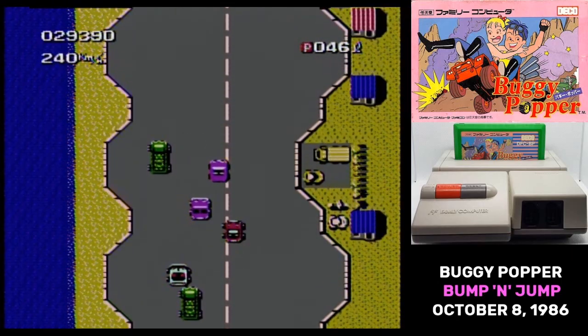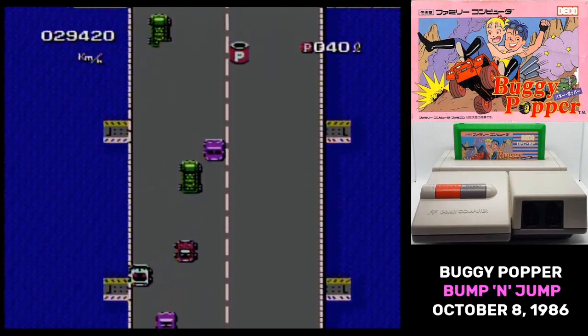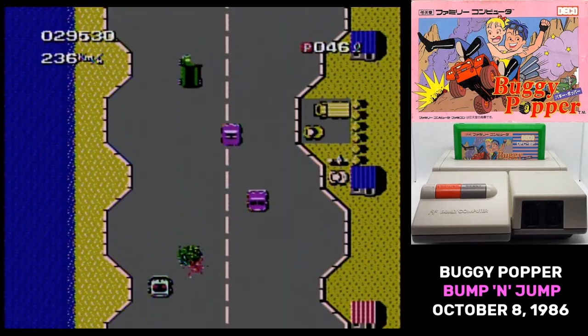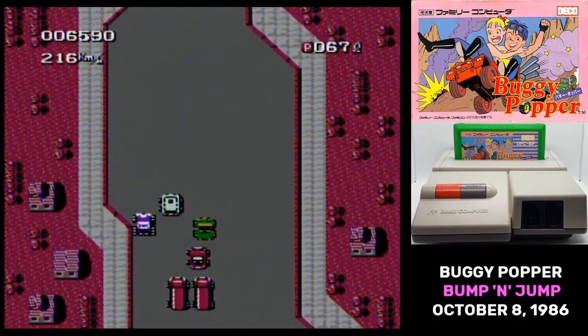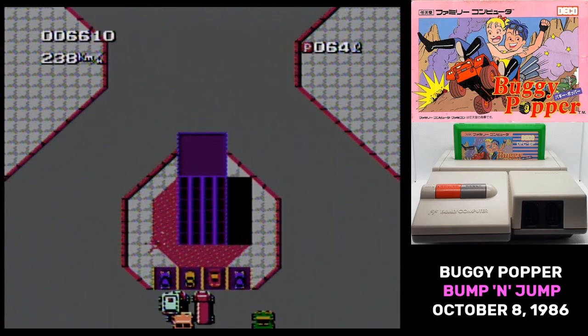Watch out for those larger vehicles — a lot of them drop things behind them. The dump trucks and bulldozers can drop a load of rocks in front of you, while these tankers can dump oil in the road.